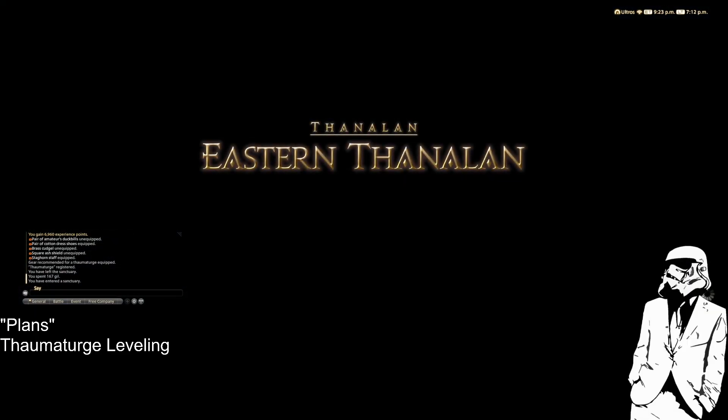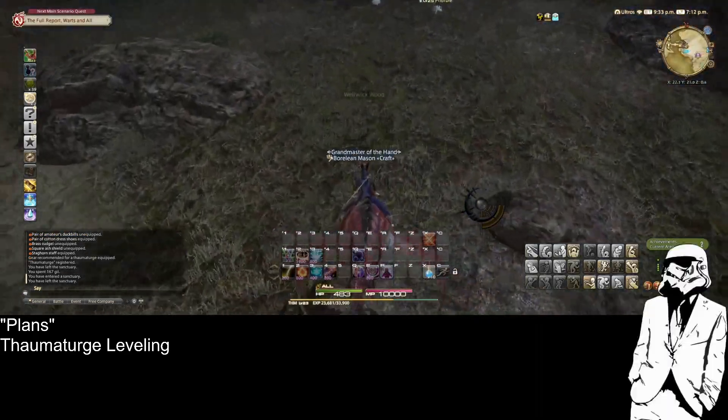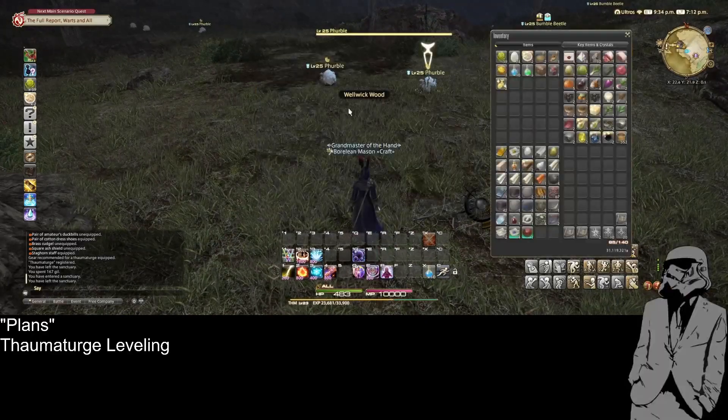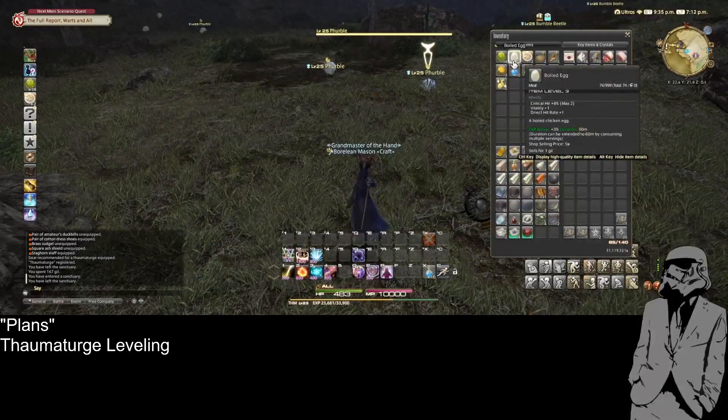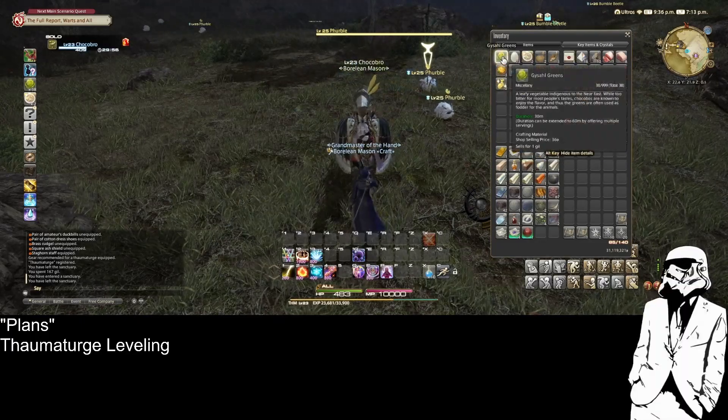I've got the coordinate locations. There they are. Let's take out these guys. I just realized that I didn't have a food buff, and that I really should be using my Chocobo.